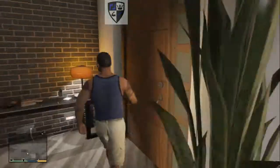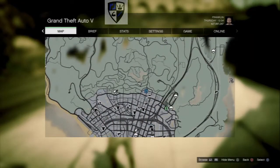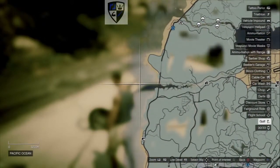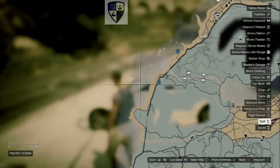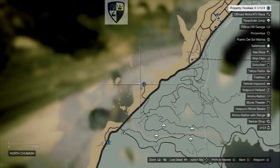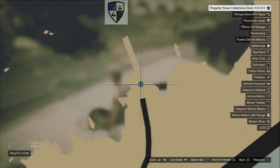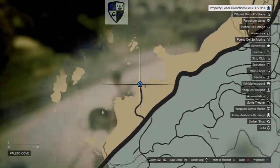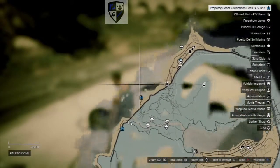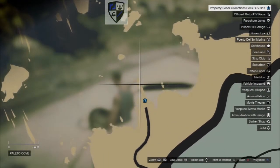Once you get everything set up, all you have to do is hit a series of buttons and you're making money. You can only do it for one character at a time, which is unfortunate, but you can switch out the characters. The only actual work you have to do is go to the spot. What I'm talking about is you have to buy the nuclear waste submarine dock, which is about two-thirds of the way north of the west coast.